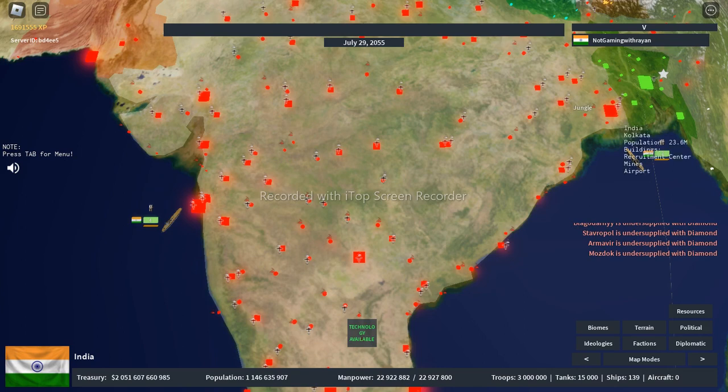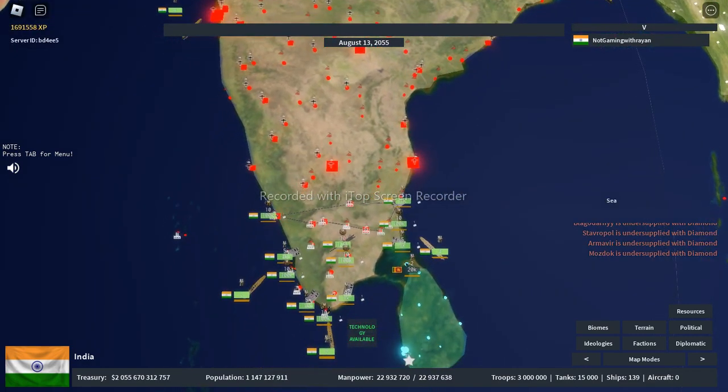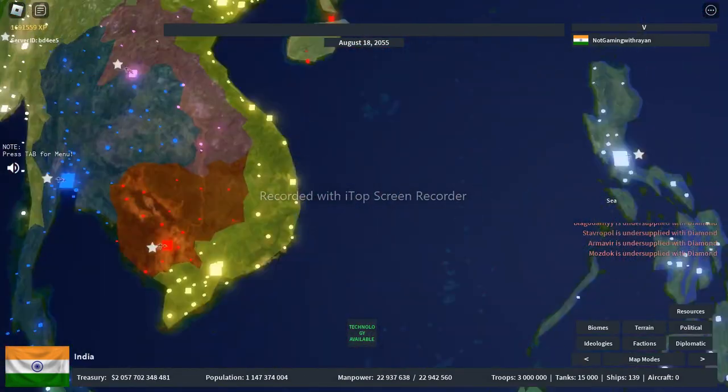I also tried to be as realistic as possible with my navy. It's a smart move to keep a carrier strike group near your largest cities. That gives us five carrier strike groups total. Moving on to China and Russia.